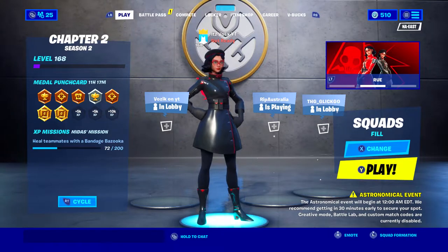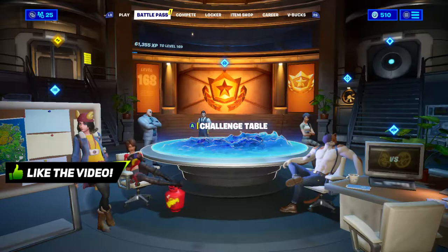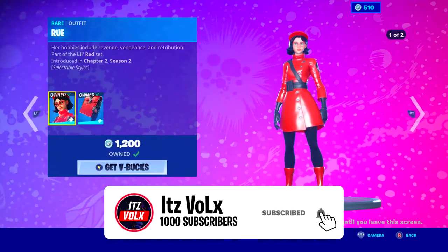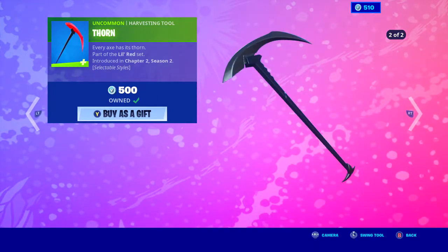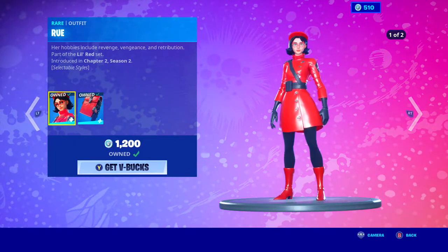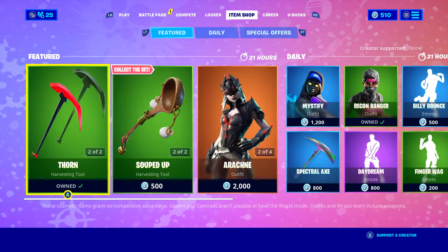Hey guys, welcome back to my channel. Today's video is going to be about the new skin Rue. She just came out today on the item shop. If you guys want to go and purchase her, she goes for 1,200 V-Bucks. I also bought her pickaxe which is called Thorn — it has two styles along with her skin: a complete black one and a red and black one, which look pretty nice.